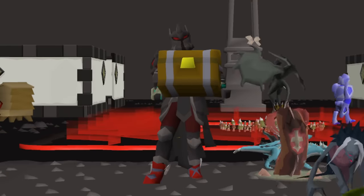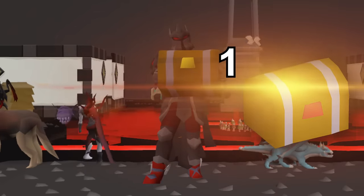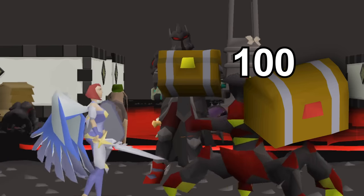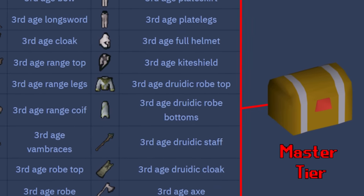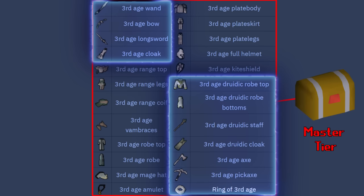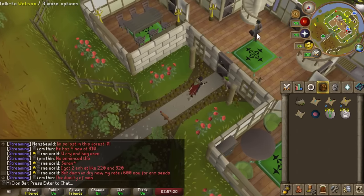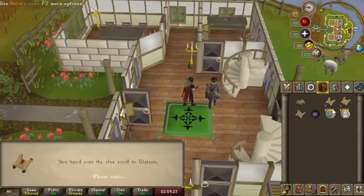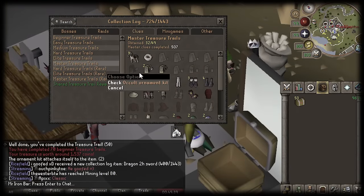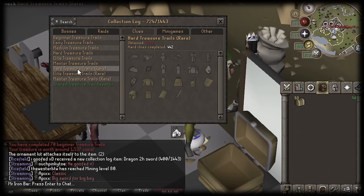This is stacking project number three. Last time I opened 100 of each clue minus masters, and this time I will be doing the inverse, which is 100 master clues. The theme for this project is definitely quality over quantity — not as much opening, but much more concentrated and juicier rewards. This is one of the best chances to get a third age, as master caskets have access to all tiers of third age including the tools, the weapons, and Juridical. Keep watching to find out.